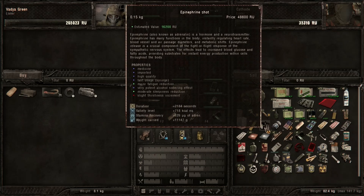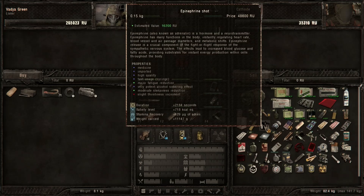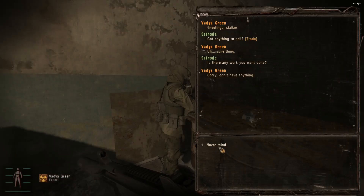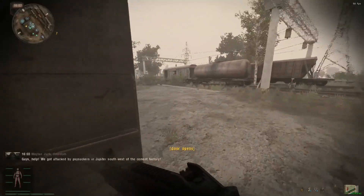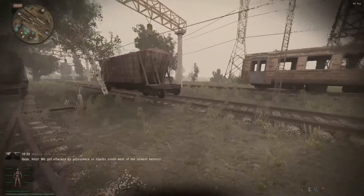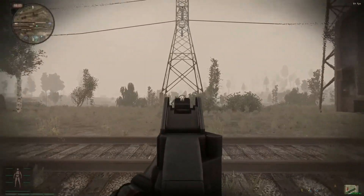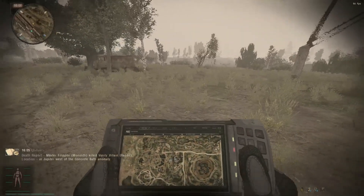Epinephrine. That's the shot I wanted to keep. 180,000. I got more free boss batteries by just running around. Monolith is already showing their face. They're way down here.